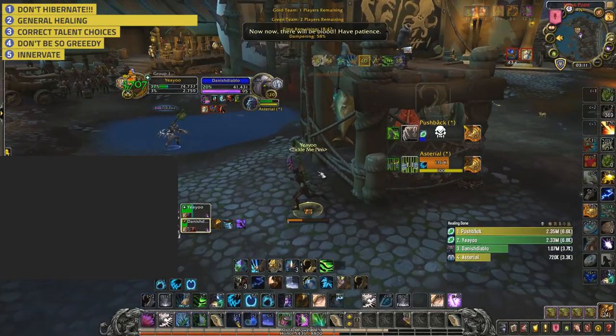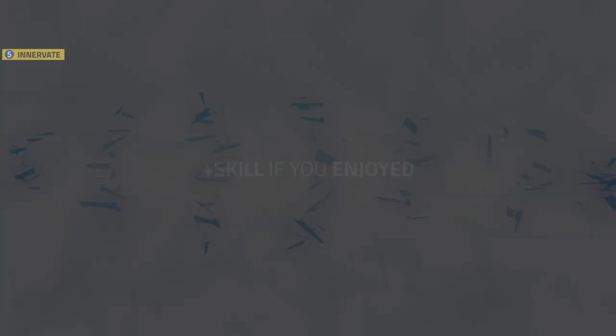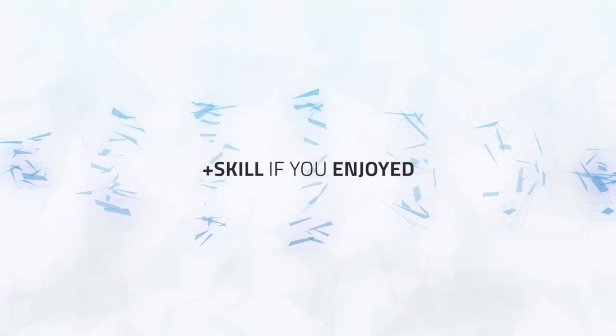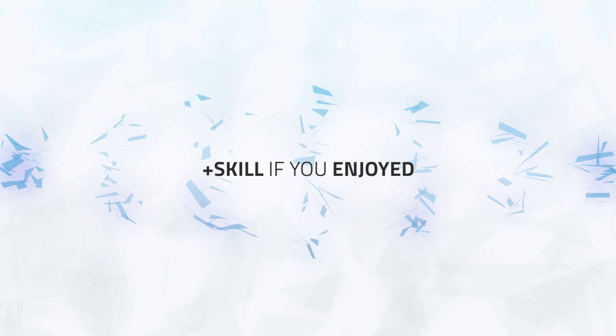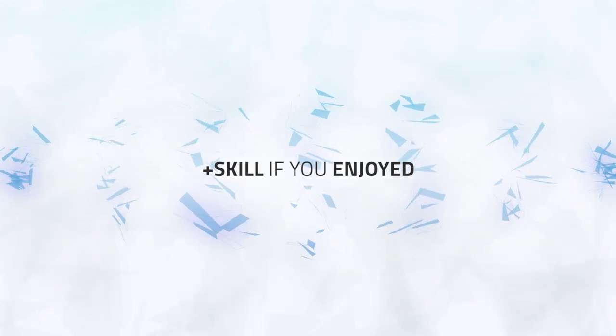And lastly, number five: Innervate — just don't forget about it. In 2v2 where mana is often the game, it's extremely important. Just think about whether you're going to have to spend a lot of mana coming up. I hope you thoroughly enjoyed this video and are able to take something away from this game. As always, thanks for watching — and like and subscribe if you enjoyed.